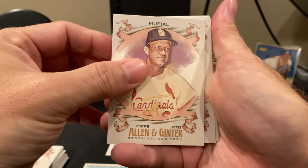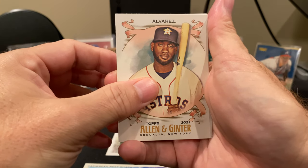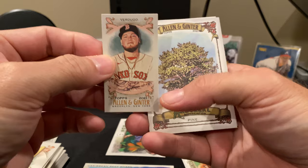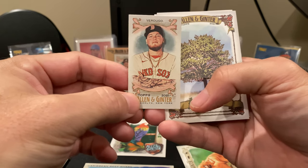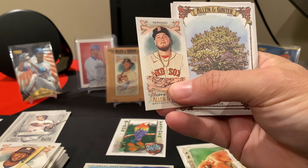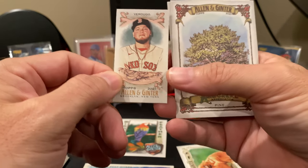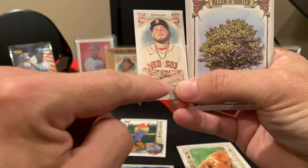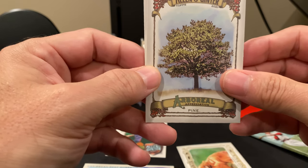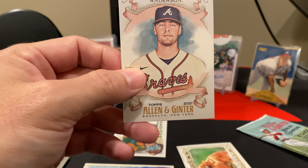There's Stan the Man Musial. Kirby Puckett — a lot of legends here. Yordan Alvarez — I'll follow those two guys, that's something special. We have an Alex Verdugo base card. It's kind of a different design there — I have to start looking to see if these banners here are different. There's our tree — the Arboreal Appreciation with the weirdest looking pine in the world. Looks more like a maple or something. And then we end it with Ian Anderson.